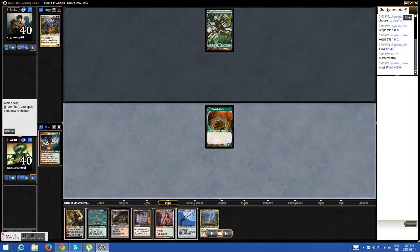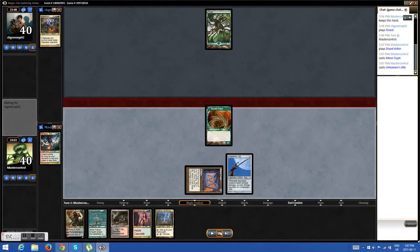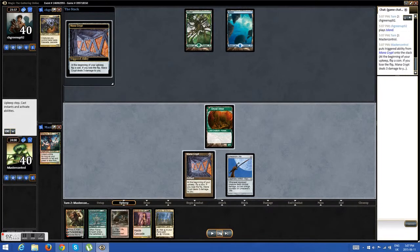I decide just to play Jete right now instead of Fierce Empath, because I don't want it to come in tapped and summoning sick later in the game. He does a second turn without doing anything, which makes me think his deck is probably more good stuff than ramp. Rarely do you see a Wanderer deck not drop a first or second turn thing, because you want to get Wanderer out as fast as possible.